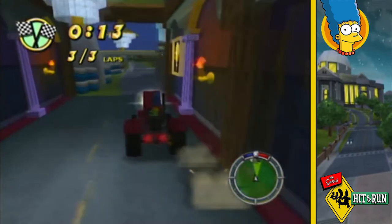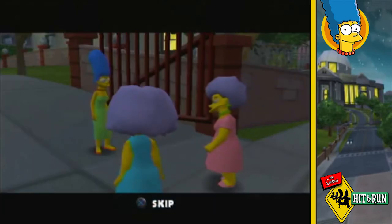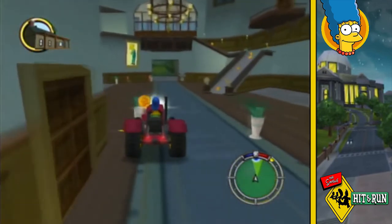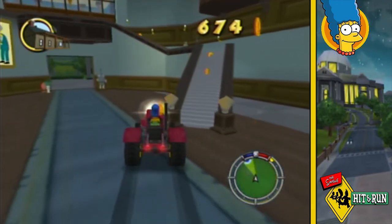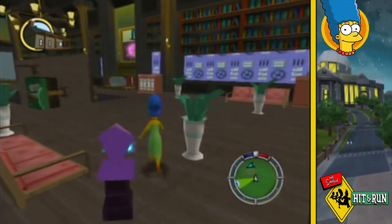Being a lot more careful the second time, I'm able to finish with a few seconds to spare. Deciding since I've just raced through Burns' mansion, I go in there to explore and see if there are any collectibles, finding not only a few wasps but also a collector card hidden behind his portrait.